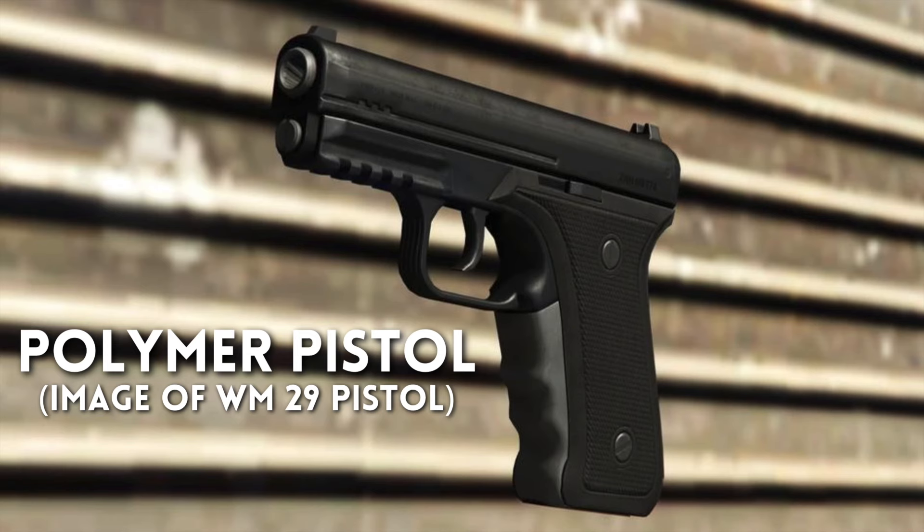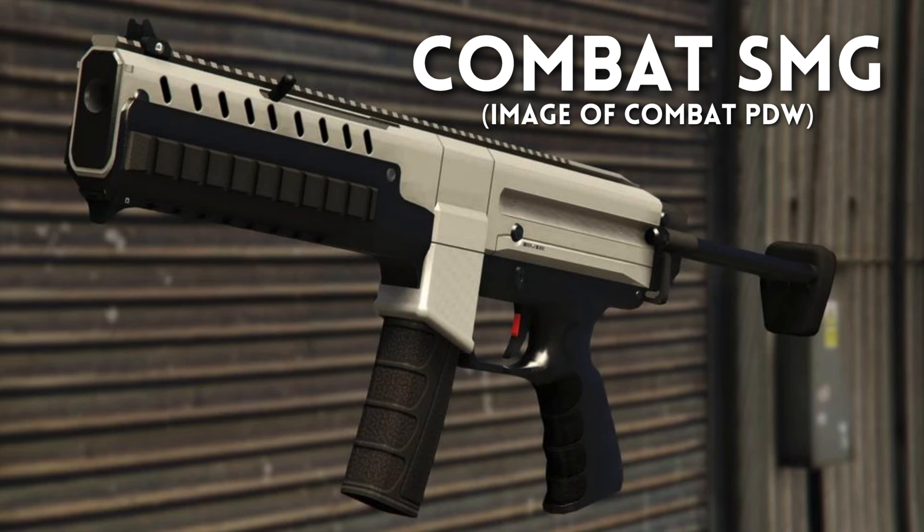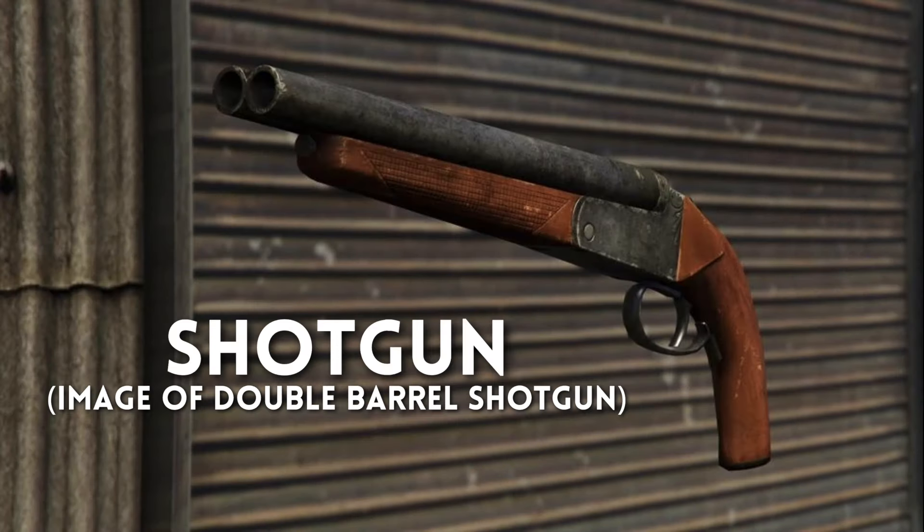We're also going to see a polymer pistol — the image shown is of the WM-29 pistol from the Die Hard event in GTA Online, just for illustration. Polymer pistols are real guns where the frame is made of polymer rather than steel, making them a bit lighter. There's also something just called a 'rifle' — the image is of the battle rifle, but I'm not sure if it will be semi-automatic or a hunting rifle. Combat SMG — a smaller, agile submachine gun. Heavy machine gun, shown as the Combat MG. Shotgun — shown as the double barrel shotgun, but it's listed separately from the pump shotgun.